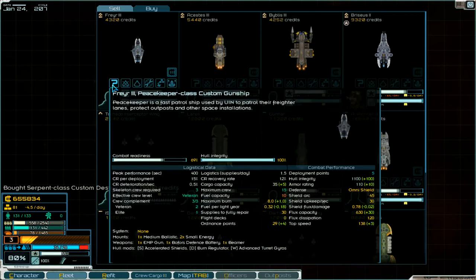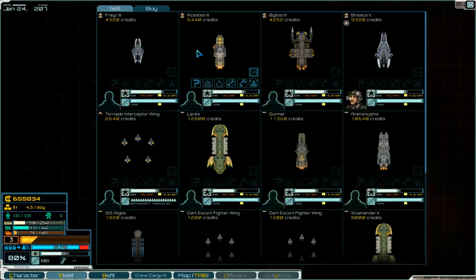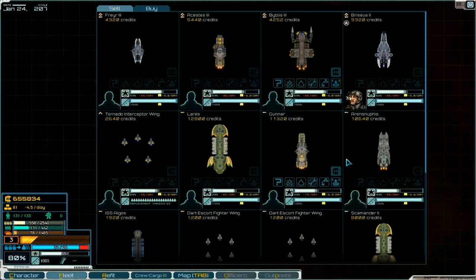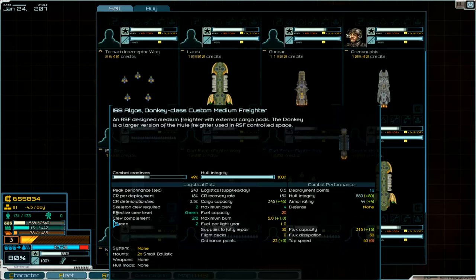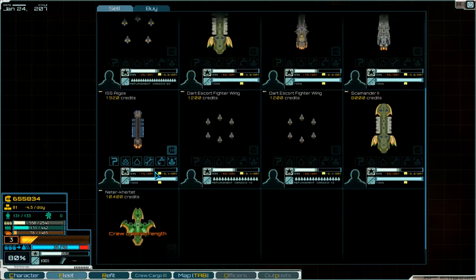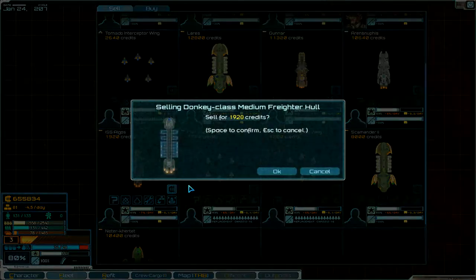This is a custom carrier with flight decks - we need this ship for the flight deck of course. We have interceptor wings. This is destroyer two, and this is a medium fighter with cargo.